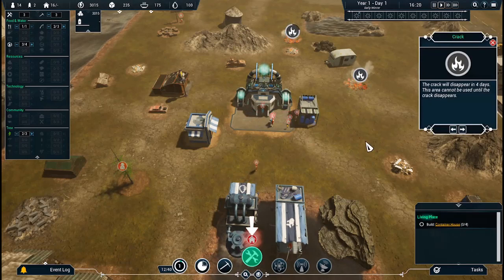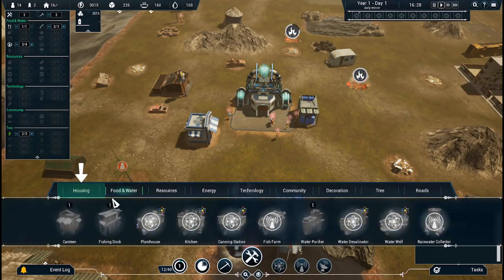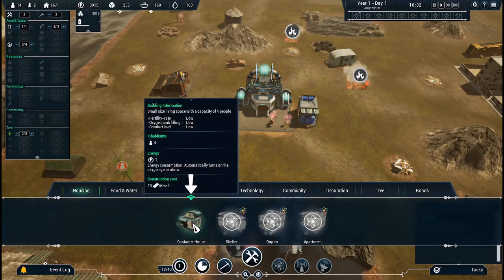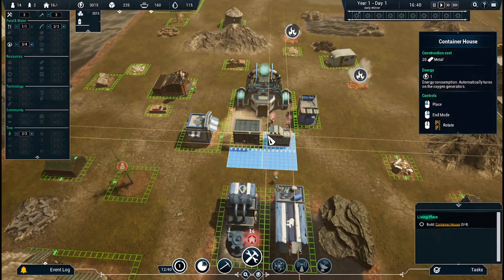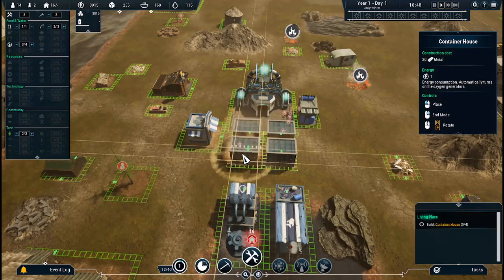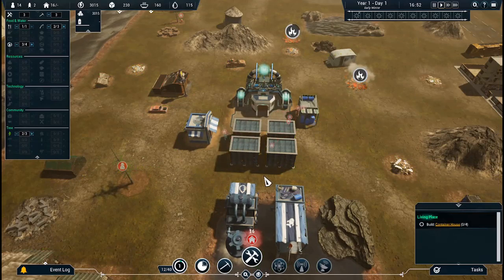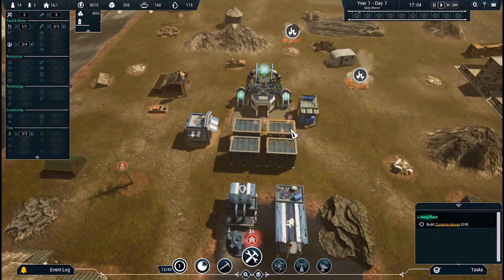Cannot be used until the crack disappears. Detainer house. One, two, three, four — stick it like that. Build four. So we have 16, so each one will hold four. Very tall — 16. Okay, so that worked.